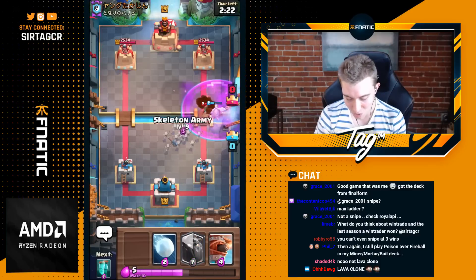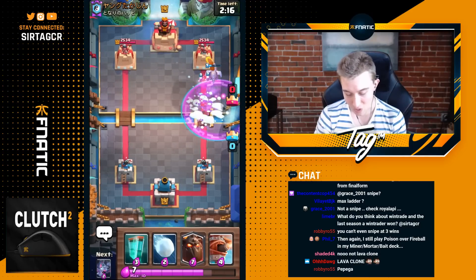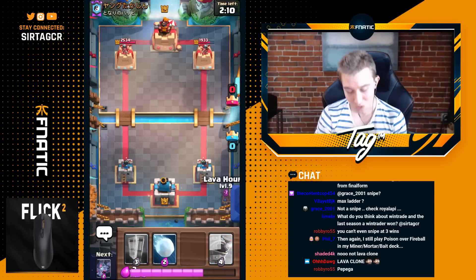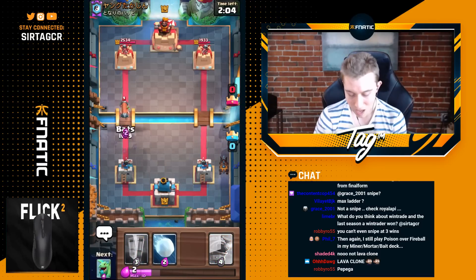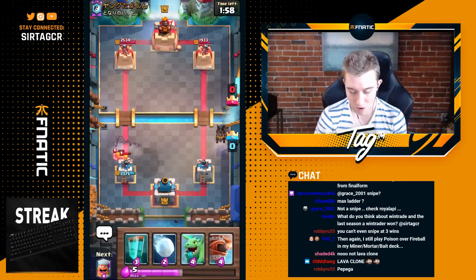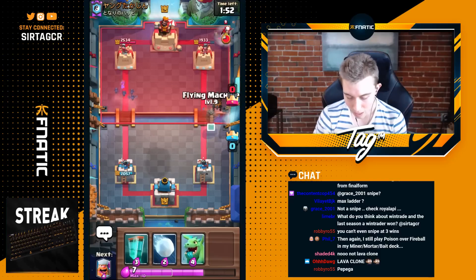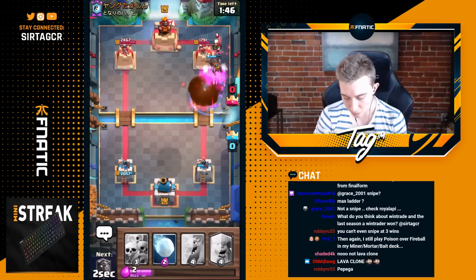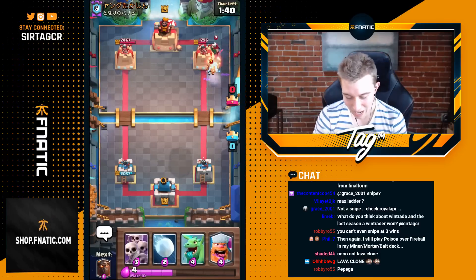We go for Skarmy and he has to respond with a Zap, then we're able to push in. He uses Snowball — even better, look at all that damage. Now we can go in for a Lava Hound plus Fly Machine on offense and Clone it, forcing out a Poison or something. He already used Snowball so he has no answer to the Bats. The Barbarians won't connect to the tower initially with the Battle Ram, so we go in for a Flying Machine and then a Clone.